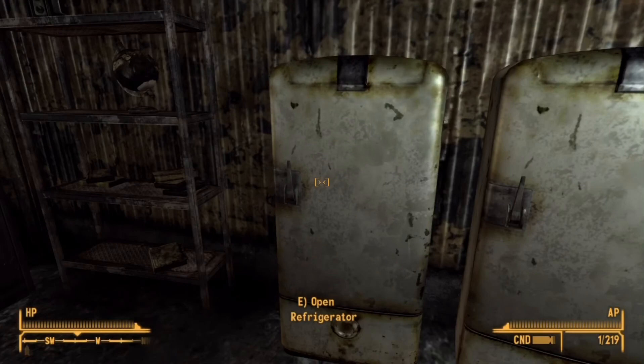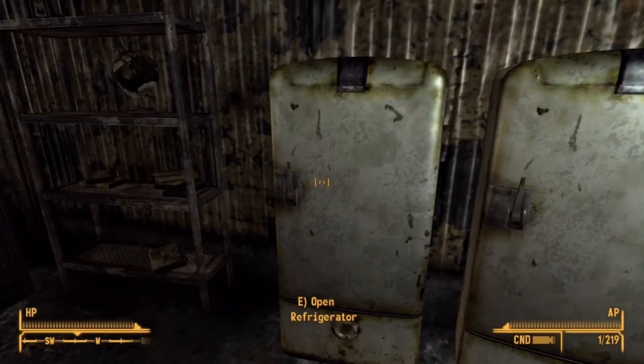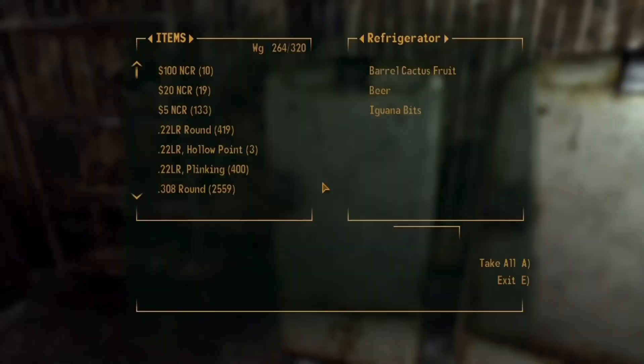Also, go to Julie Farkas at the Fort in Freeside and get her Fixer, Med-Ex, or Radaway, and your reputation with the Followers will skyrocket.